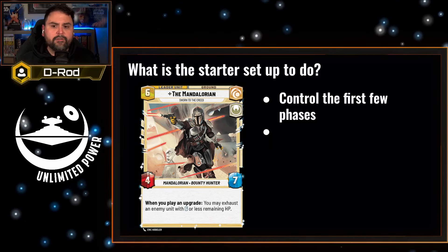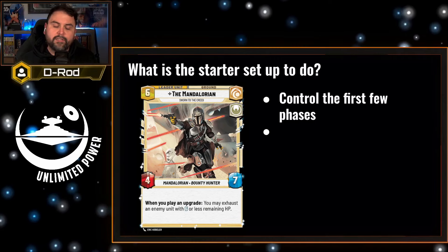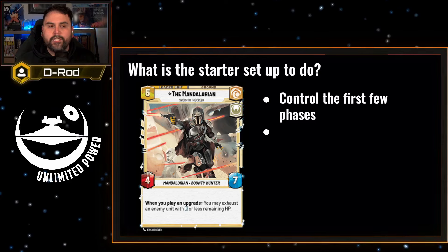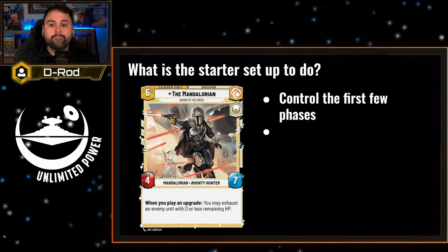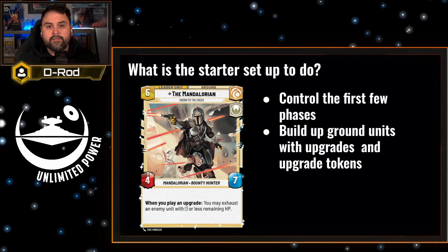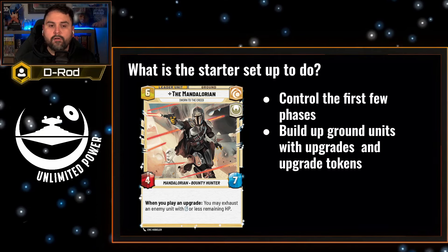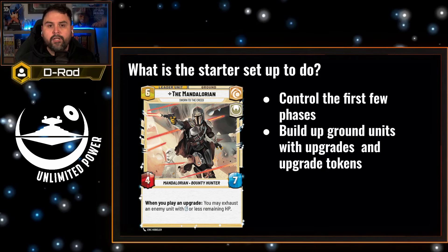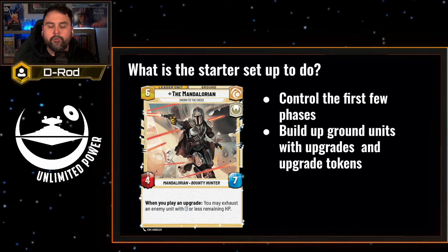What is the starter already set up to do? It's definitely set up to control those first few phases. Using Mandalorian's ability means you're probably going to avoid two to three attacks before Mandalorian even comes out, and that can really make a difference in your play. It also builds up ground units with upgrades and upgrade tokens, really wanting to take smaller units and make them stronger. You don't really want to only play upgrades every turn — you want to play upgrades and units, playing small ones to keep your tempo going.